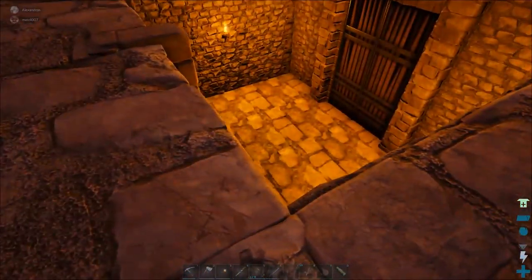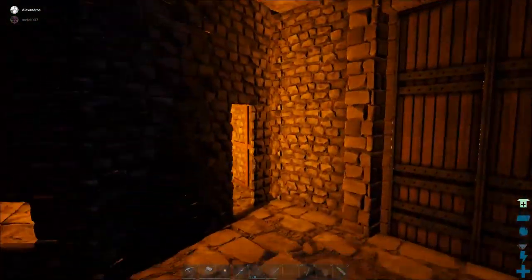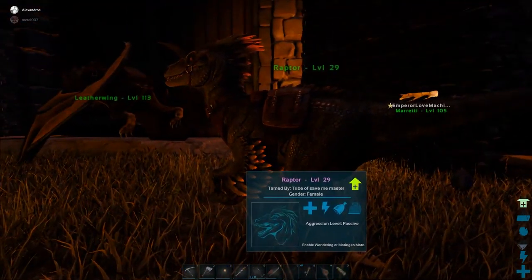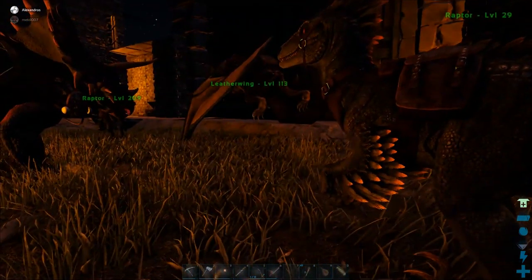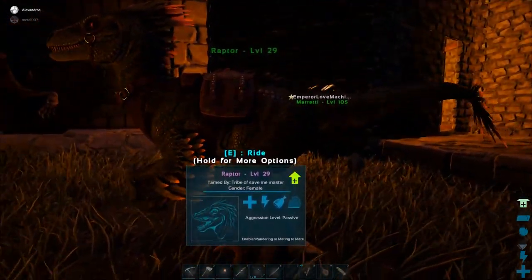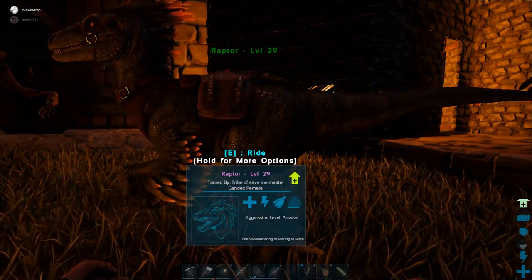I just gave your raptor a saddle with 50 armor, and I gave the other one a saddle with 40 armor, so it should offer a small modicum of protection against anything you come across.